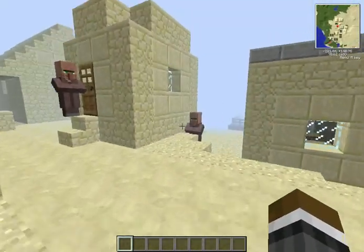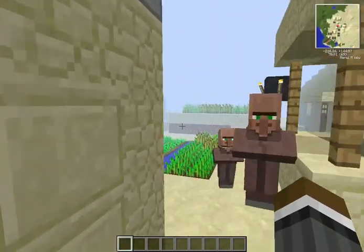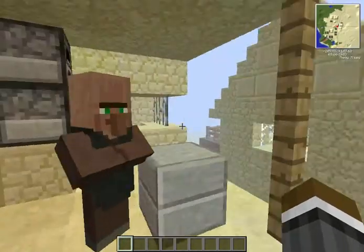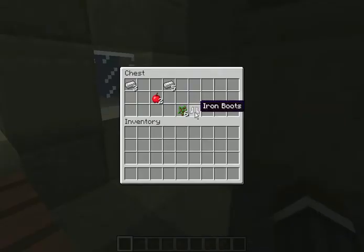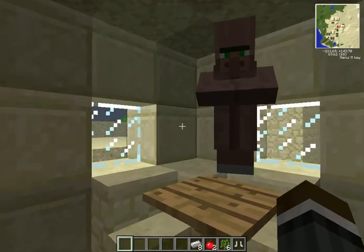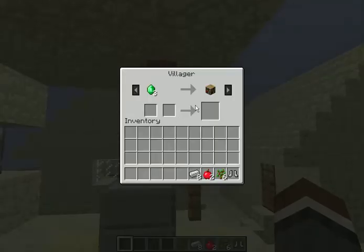Not only does it have a whole bunch of farms — not all villages have this many. One, two, three, four, five, six, seven, and eight farms. If they're split, each counts — if it's a double farm it still counts as one. You get leather boots, oak saplings, apples, and eight iron ingots.